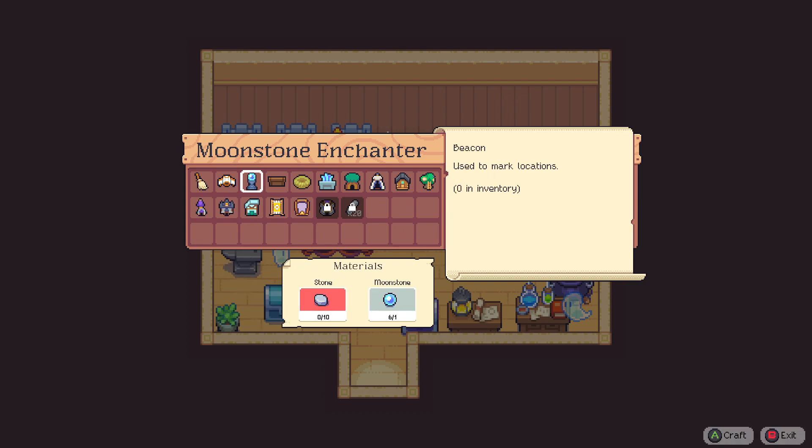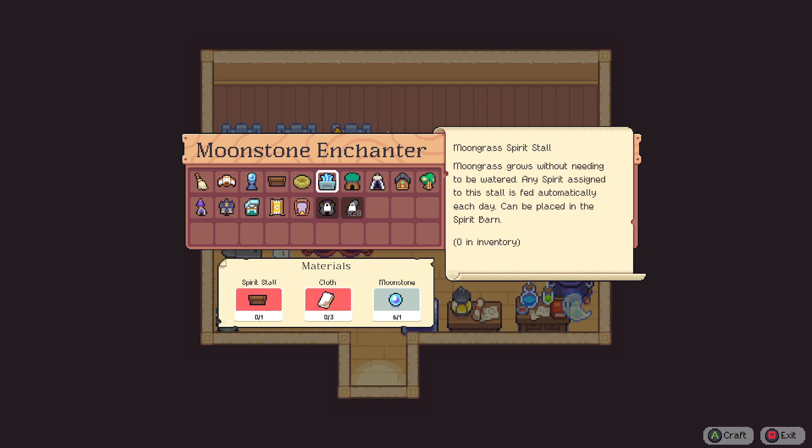We'll make a couple and see what else we can actually make on our moonstone enchanter. So we can make a beacon used to mark locations — I don't know if we need that. A moon grass spirit's doll — moon grass grows without needing to be watered, and any spirits assigned to this doll are fed automatically each day. So it's like an auto feeder!